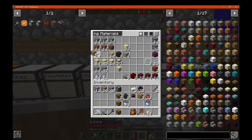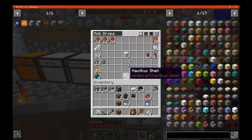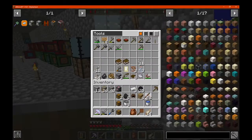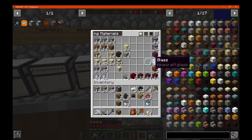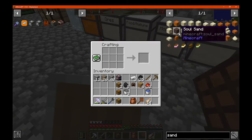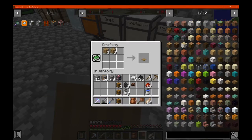So we've got one of these. I'm going to need three of these — one, two, three. And soul sand — I think I have on me? Of all things, I don't have soul sand. And I can't craft it; I have to find it. That's fine, as long as we can get the rest out of the way.